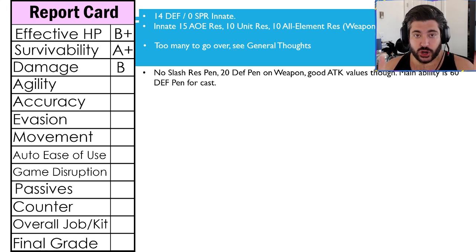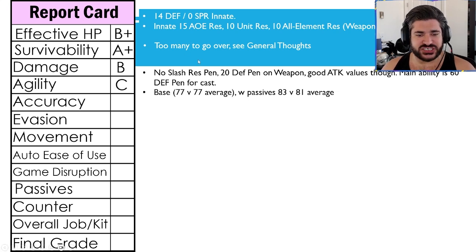So you're looking at 80 defense pen on that main ability she's going to use — that's a really good thing to start off with. Not going to blow anybody away with damage, but I think compared to tanks she's in a good spot. Agility-wise, going with an average C here — you're at that base of 77 versus 77, yeah maybe just a smidge above average when you equip her one passive, but I don't think it's a slam dunk to always have that on. There are some competitive options, so I'm going to round down from C+ to C.